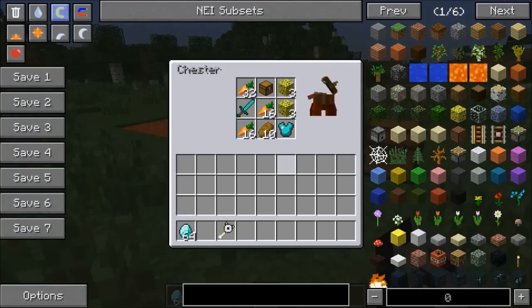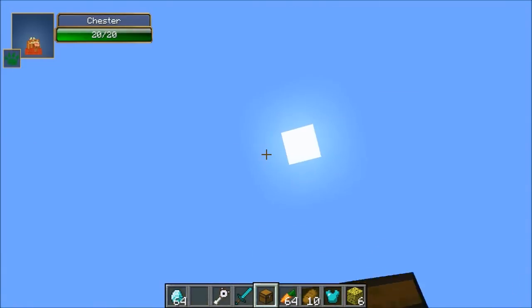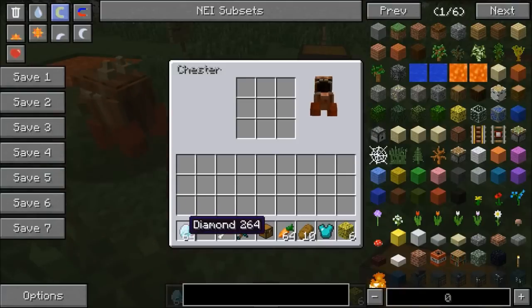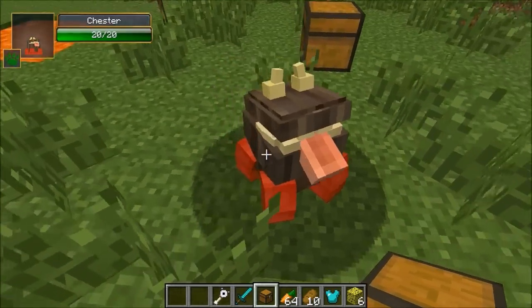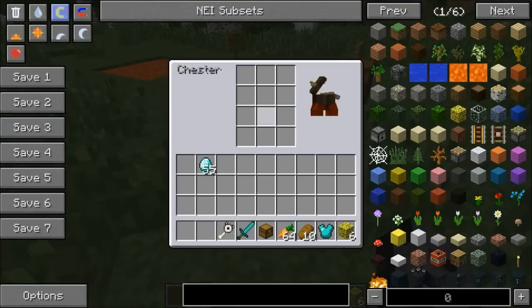One cool thing about this mod is there is a secret. Normally mod creators do not keep secrets, but this time they did — they wouldn't tell anyone how to upgrade him. I have actually figured it out, so don't tell anybody. If you want to upgrade Chester, fill him up with diamonds like this, and bam — you can upgrade him. It only took me like five minutes to figure this out.